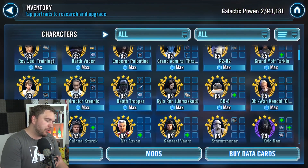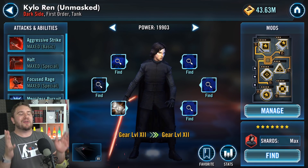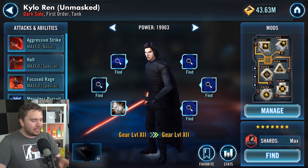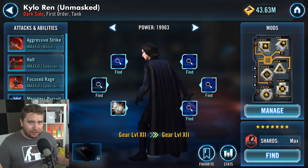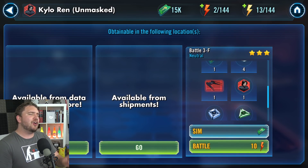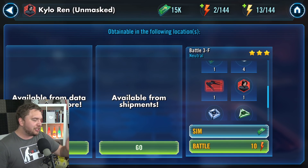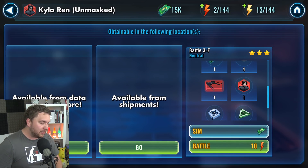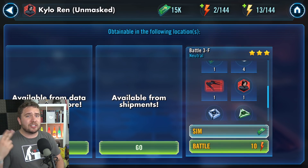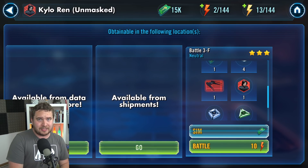The first character that immediately came to mind is Kylo Ren Unmasked. He has the singular best farming node in the whole game — the energy cost is very low, but the most beautiful thing is that you get Kylo Ren and his ship, which is one of the best ships in the game, right on the very same node. It's a two-for-one special — a total no-brainer. This is definitely a character you should be farming as early as possible.